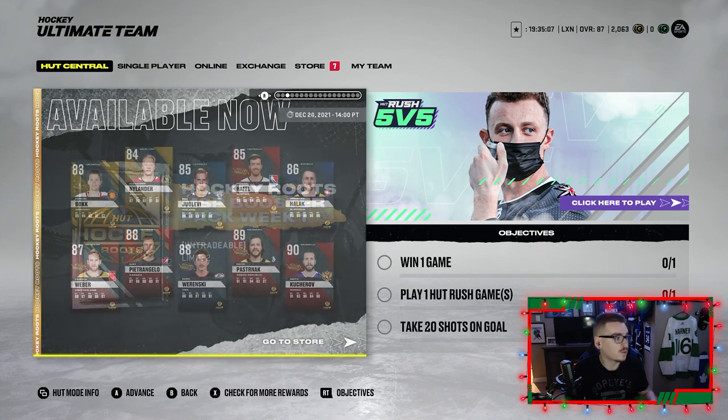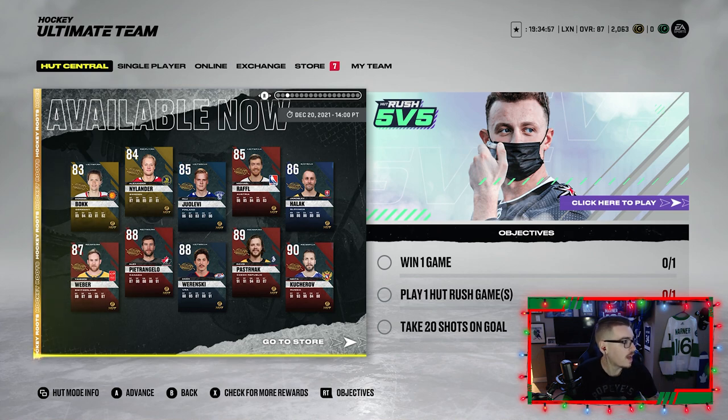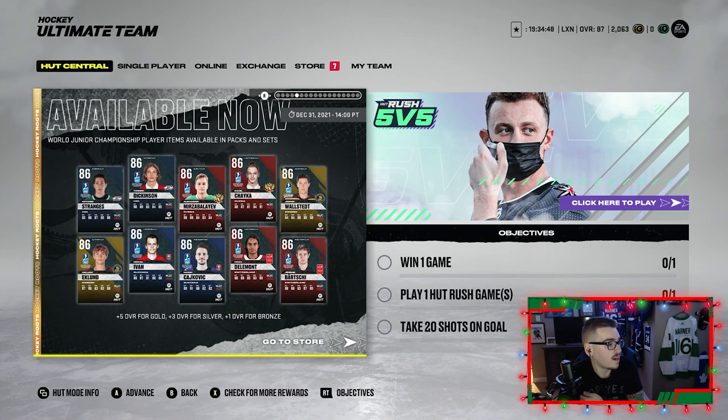Looking here you got the typical packs. You got a 90 overall Kucherov, 89 Pasta, 88 Wierenski, 88 Petrangelo, 87 Yannick Weber, Halak, Raffle, Yulevi, Alex Nylander and Bok. There are more master set players coming out next Thursday at a 93. And then we got some World Junior cards — if Canada wins gold and you have a Canada player, they get a plus five overall; silver is plus three, bronze is plus one.